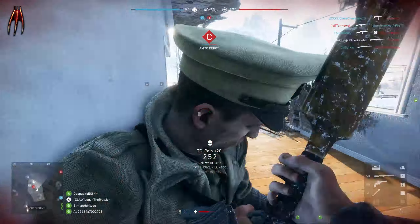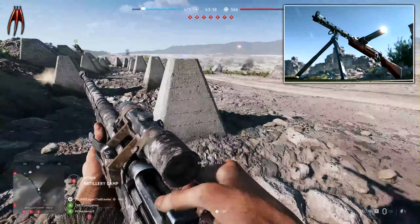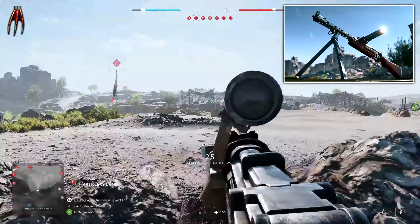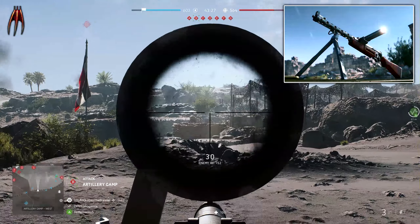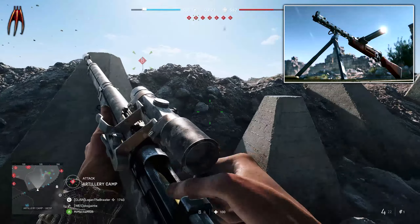Starting off with the ZK 3A3 submachine gun for the medic class. The SMG has its roots in Czechoslovakia and was originally designed to be a squad automatic weapon, much like the British Bren or the Soviet DP-28. The SMG was heavy, robust, and possessed detachable barrels, an integrated bipod, and rifle-type sights — pretty unusual for SMGs at that time.